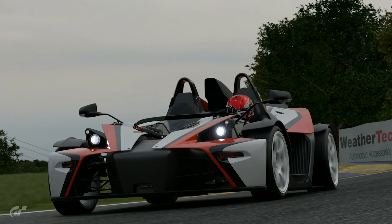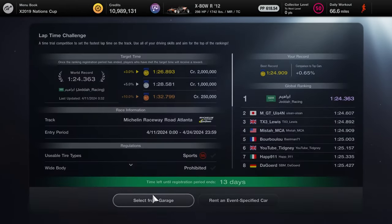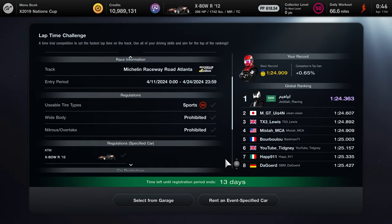Hey everyone, Mr. Messia here. This is a lap guide for the new Laptop Challenge taking place at Road Atlanta with the KTM Crossbow. This event is over on Sportmo, so make sure you have menu book number 9 to be able to access this online time trial. It's a 2-week event ending at the end of April 24, 2024.